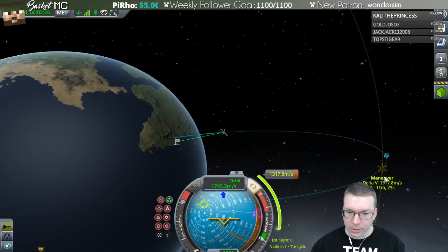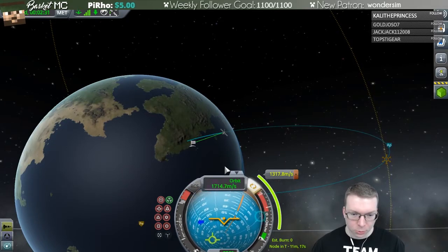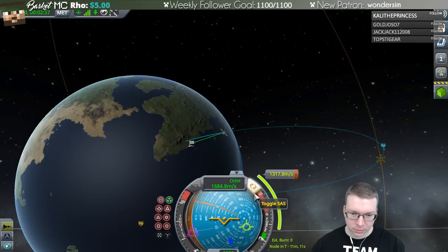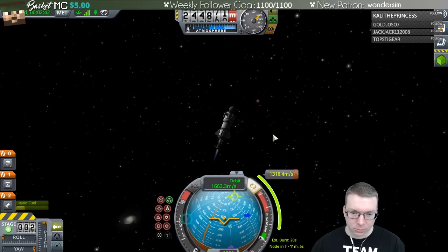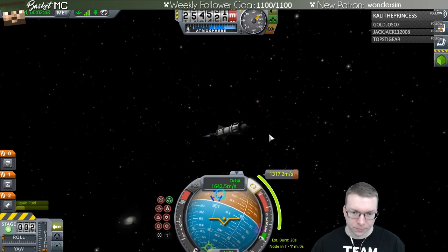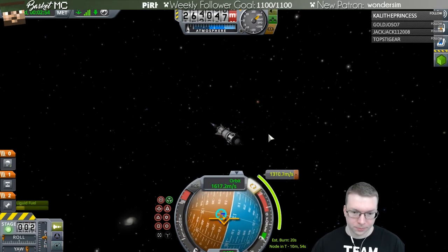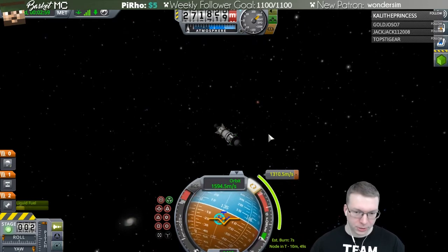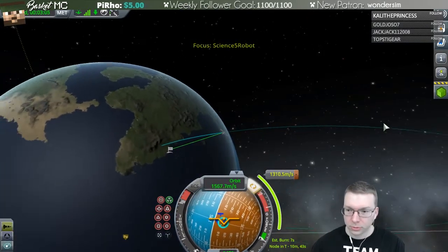The burn was too much without angling. My maneuver node is in a weird spot — I can't point to it, possibly because I'm unmanned. If I give it a little bit of juice will that allow it to point to the maneuver node? Yes, okay. It's going to be a 20-second burn, then a seven-second burn once I actually get there. Let's warp to nearly the maneuver.